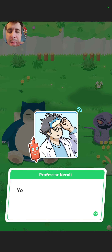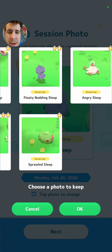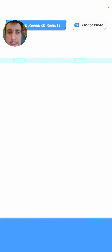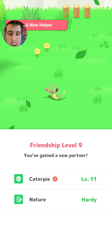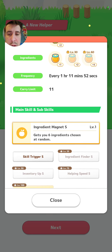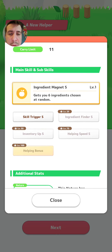Alright, let's finish that up. Let's head back here. Let's see how good these Pokemon are. We'll do the Shuppet — the floaty, nodding sleep. I feel like I haven't seen Shuppet that often. Let's check them out. Caterpie — level 11, Hardy Nature. Caterpie is a Berry Finder. Nature has no effect. Sub-skills: Skill Trigger, Ingredient Finder, Inventory Up, Helping Speed, and Helping Bonus. Not terrible — it has a nice variety of sub-skills.